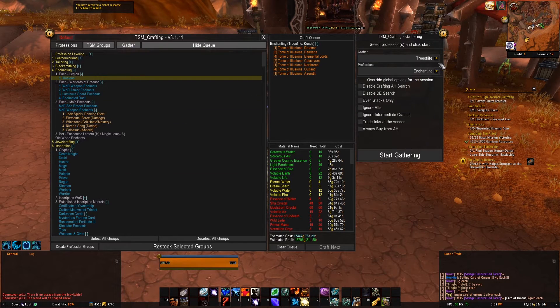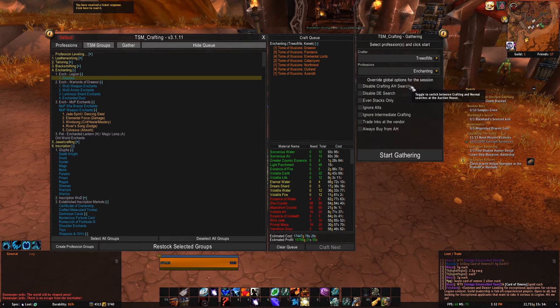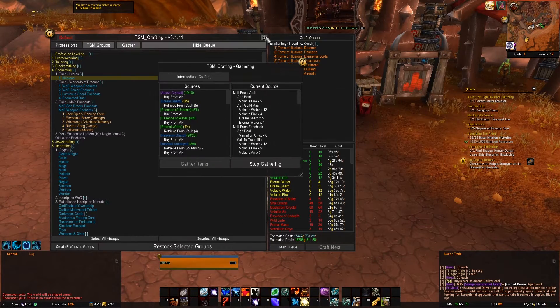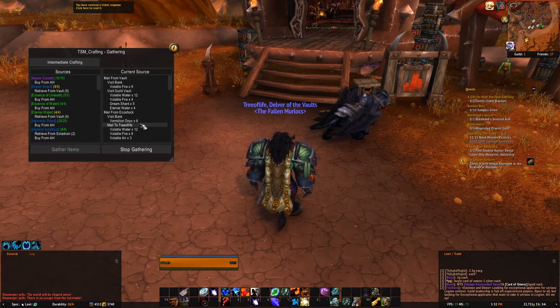In order for TSM to automate the collection of all of this, you hit gather. You'll see your crafter pop up here. I want to use Tree of Life; the profession is enchanting. You should probably leave all of these unchecked unless you know what you're doing. Hit start gathering — it's going to open this little window here. This window will now open on all of your alts and tell you where to source all of your materials from.